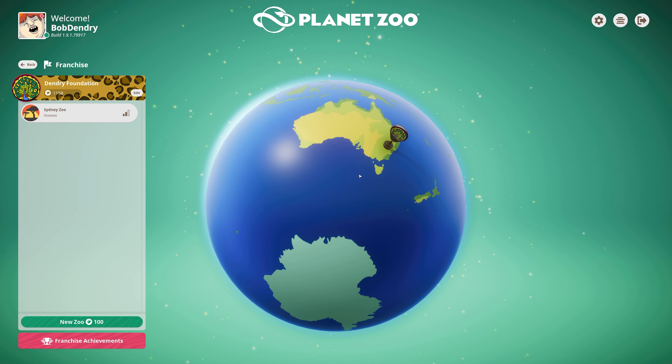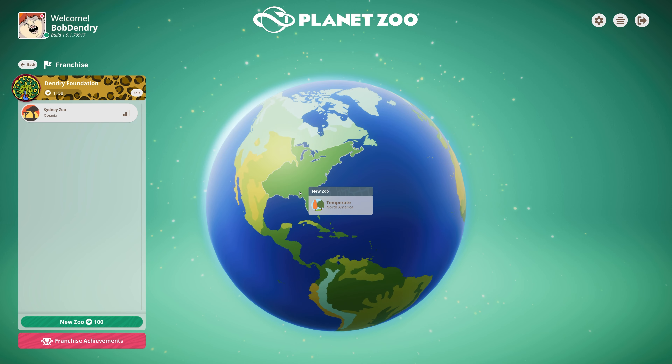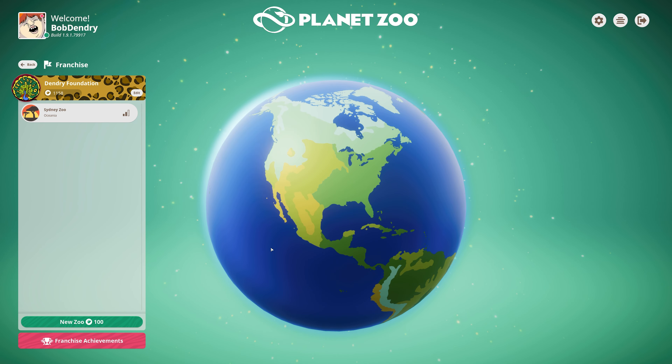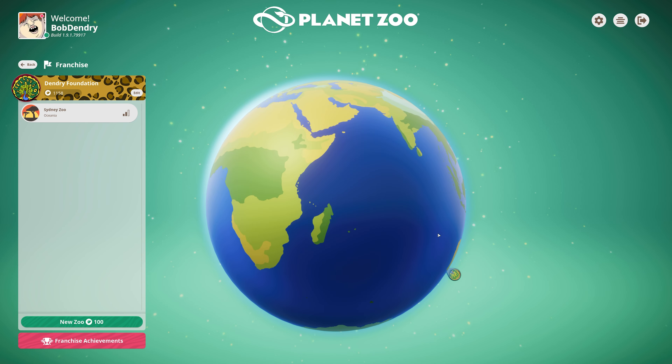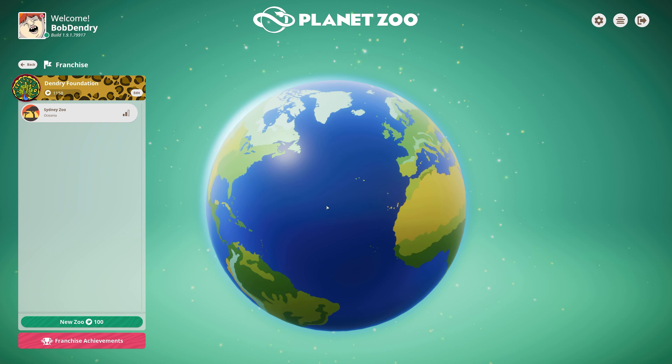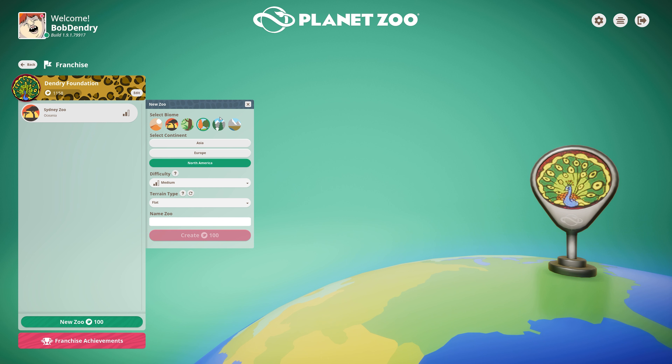I do already have one zoo, Sydney Zoo, which I've not played in a very, very long time. So we need to find where we're going to do our second zoo — maybe potentially grassland North America. What's Sydney? Where is that at? Is that grassland as well? Okay, we'll go temperate North America then, just for something a little bit different. Cool. We'll go medium. I think we'll go with sculpted, so that gives us sort of a not completely flat zoo. Now we're going to call this Dendry North America. And that's as long as it can be. So cool, let's jump in and start building our wonderful zoo.